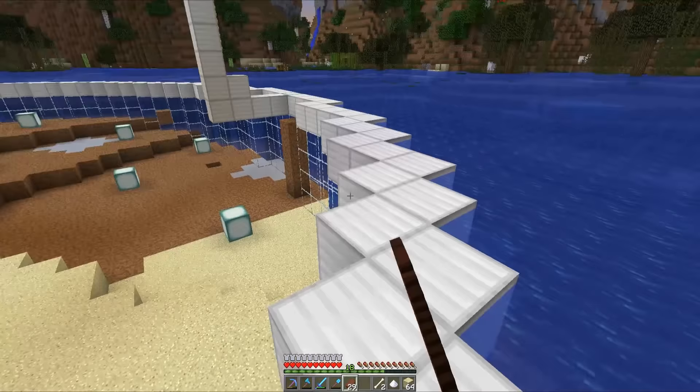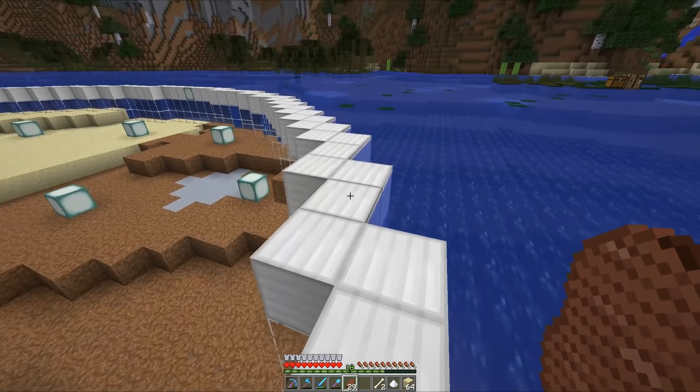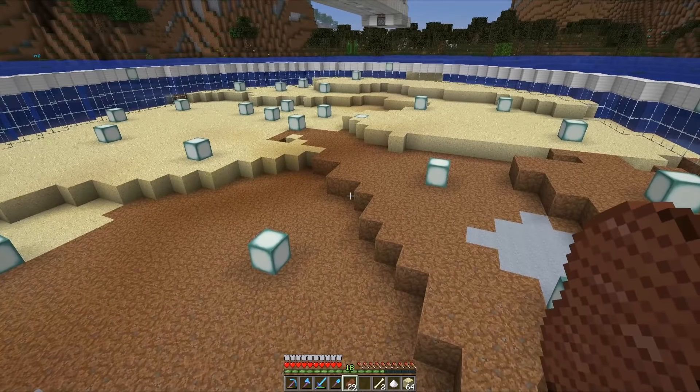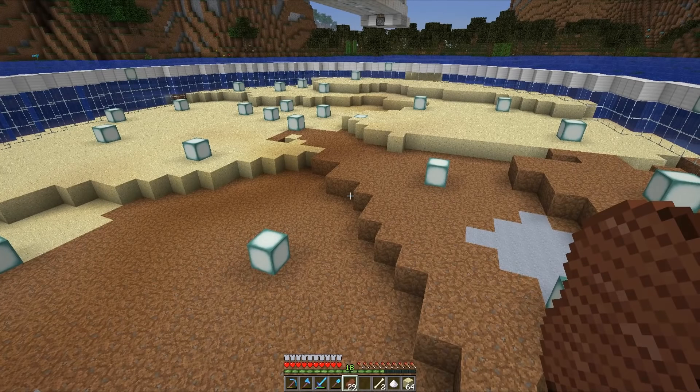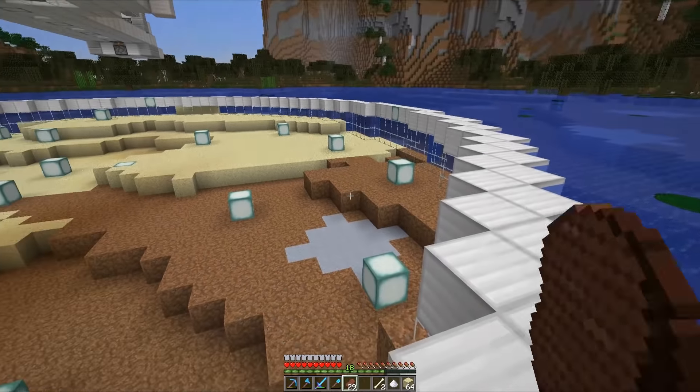Even though this is a very, very tiny segment, I do want to experiment with a new time-lapsing technique that XP crafted actually taught me. By using spectator mode, slowing the player down, then moving them forwards whilst tabbing out, allows you to have a moving time-lapse that I think looks really cool. So now we're going to do an experiment whilst I do this final bit of the Mumbo Jumbo bowl.